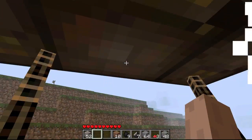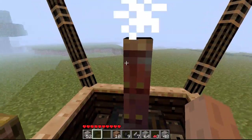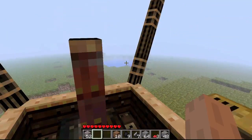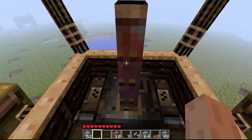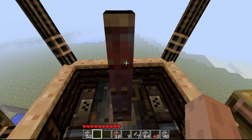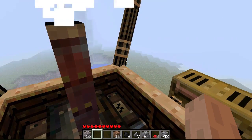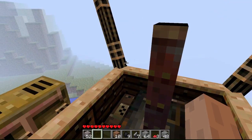So basically, once you get the mod, you get this airship. And you can customize what it looks like with the options it gives you once you download it. And then you have to put fuel in by pressing left shift, which I already did — I put lava in. So once you do that, you can actually just take off with WASD controls.